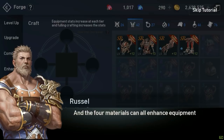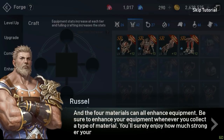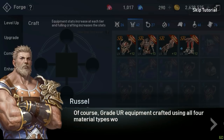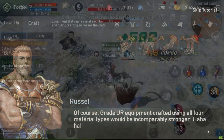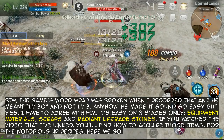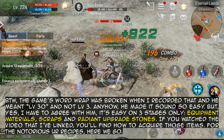The four materials can all enhance equipment — be sure to enhance your equipment whenever you collect a type of material. Grade UR equipment crafted using all four material types would be incomparably stronger. Note: the game's word wrap was broken when I recorded that, and he meant level 30 and not level 3.